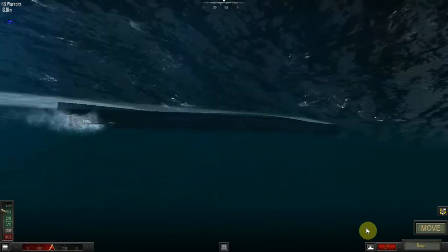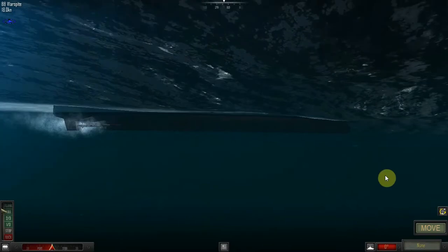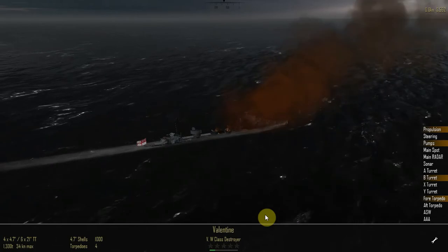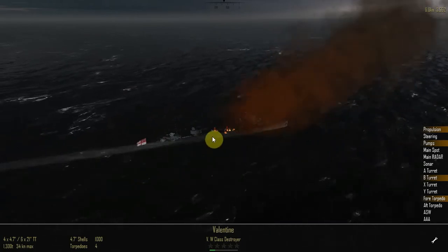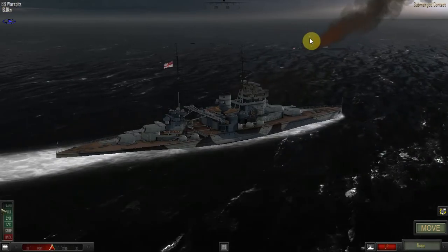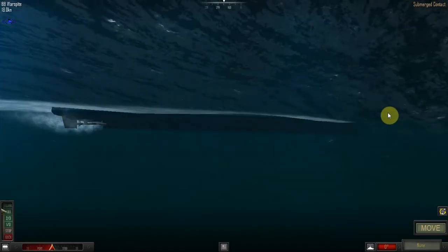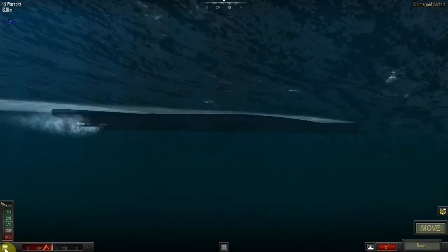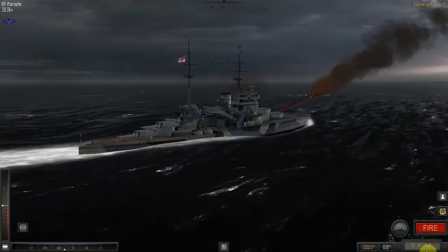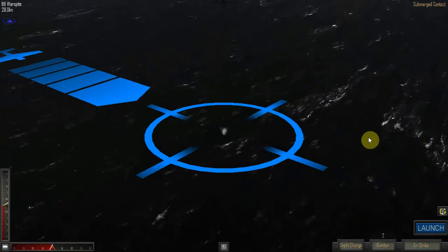Good start. So that's the Valentine sunk. What was damaged? Propulsion, pumps, pitot tubes — all with heavy damage. We can't even see where they are. What can I do? I've just got to hope that we have an aircraft we can use. Do we have an airstrike? Yes, we do. Thank goodness for that — otherwise we'd be in big trouble.